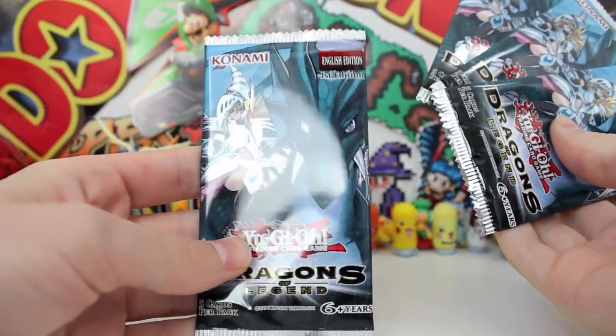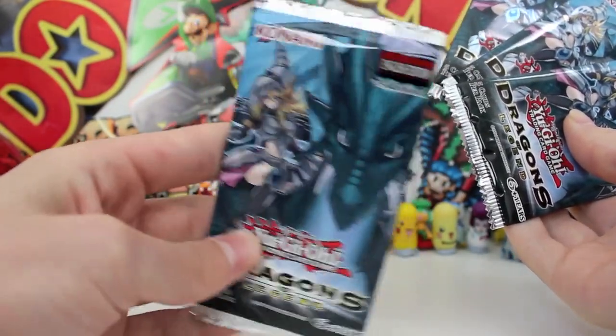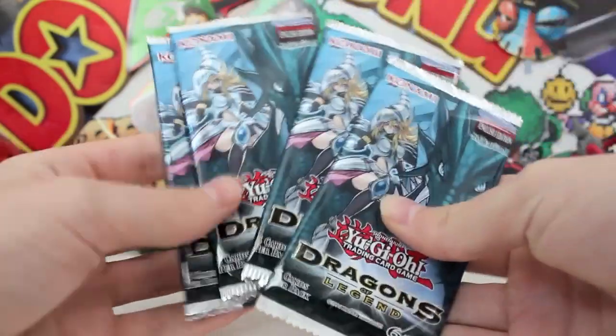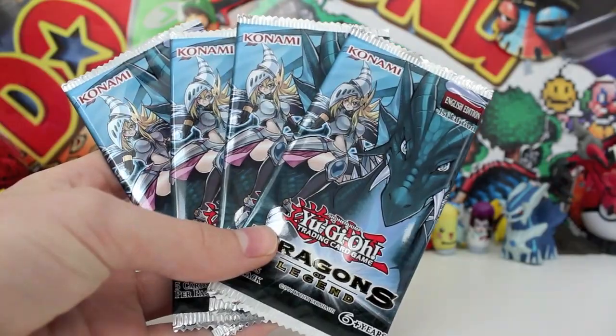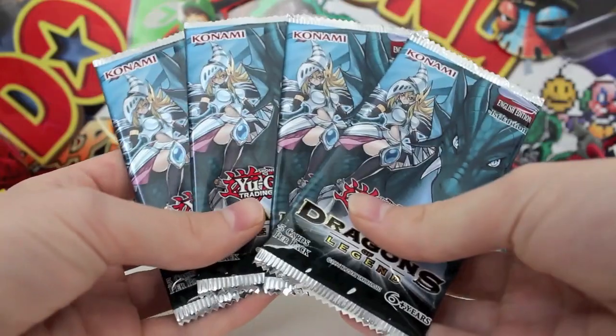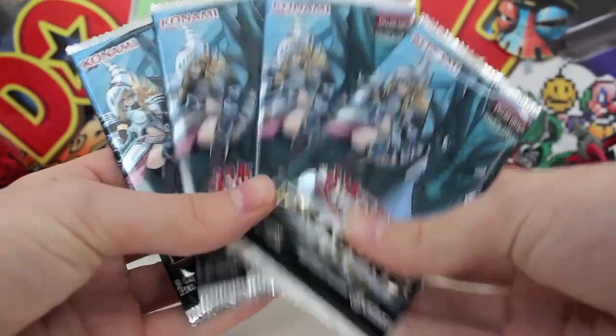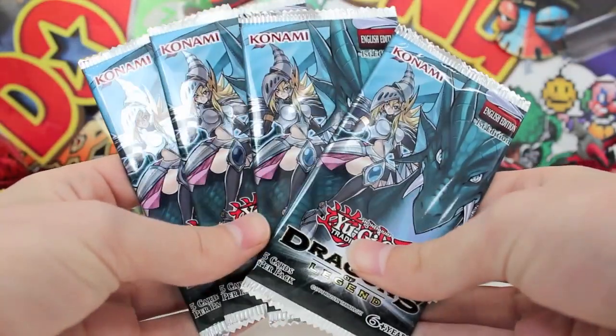Look at the green dragon on the front — he's just looking like a badass. This is actually really cool because they've got some reprinted cards from the old sets, like fan favorite cards. The guy that sold me these said they got some awesome fan favorite cards printed in these as well. And I'm pretty sure the majority of these cards are shiny, so we're gonna see some shiny things.